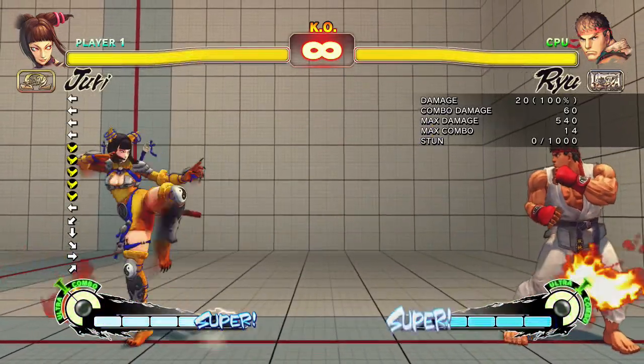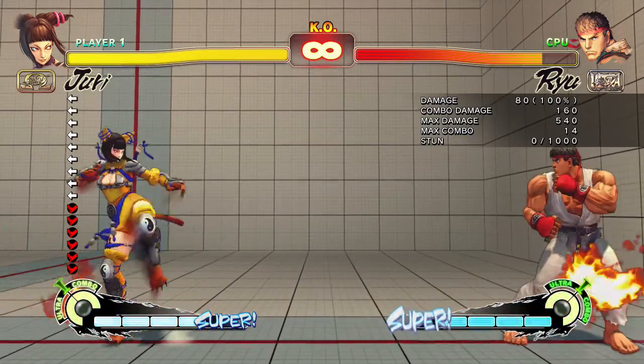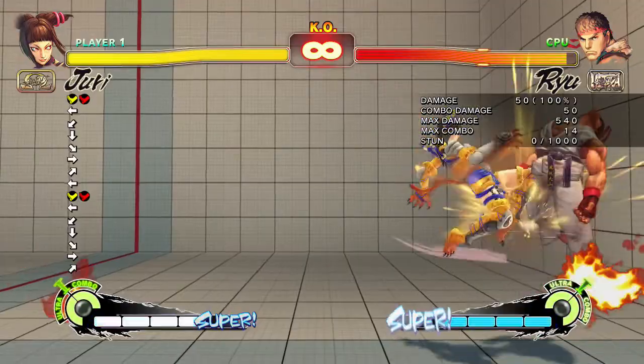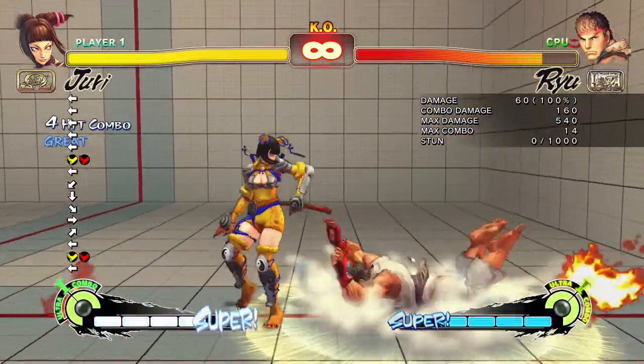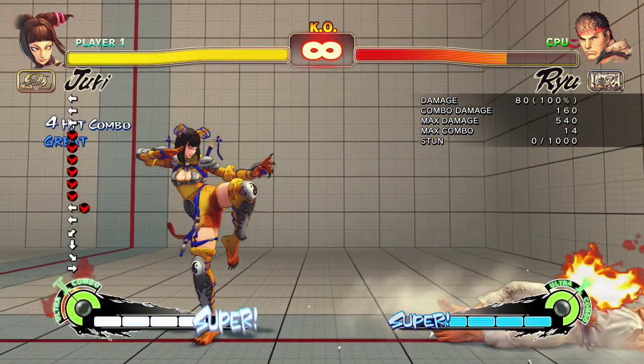Her dive kicks are now different as well. It's still the same but it's faster. You can see it's a slight change as opposed to her EX one. Her EX one is what it's meant to look like, but her normal ones are just a bit quicker. Still four hits though.